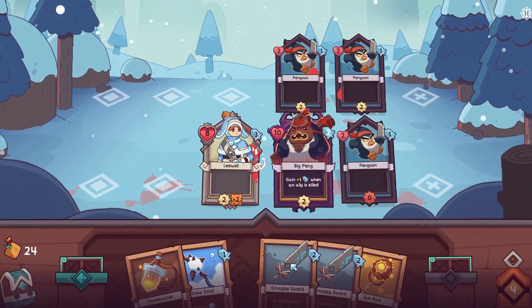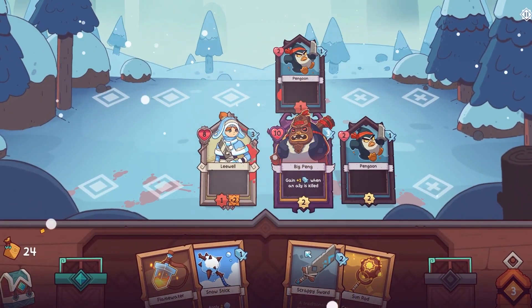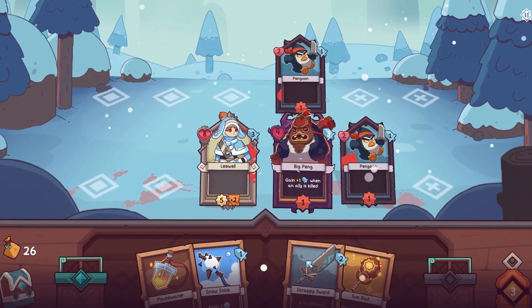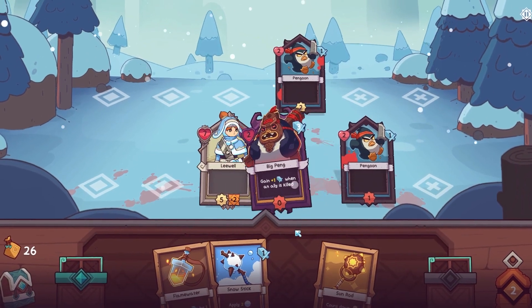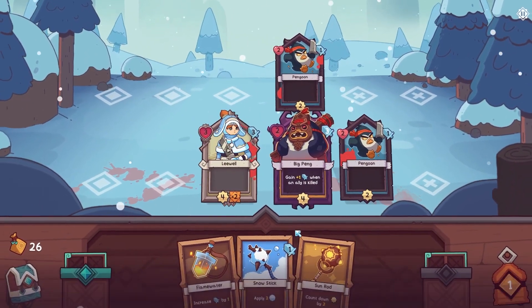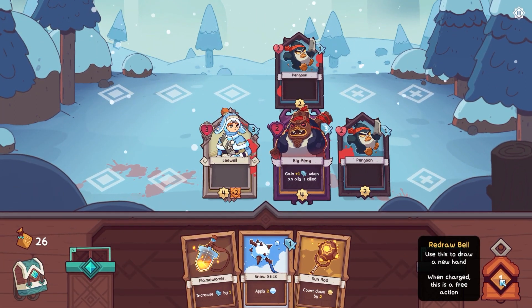It reminded me of the overworld in Super Mario World on the SNES, although here once you've gone down a path there is no going back. As you make progress and win battles you can upgrade and customise your cards. This includes hanging charms on your cards to give them an extra edge in battle — charms enhance card powers and unlock other bonuses as well.